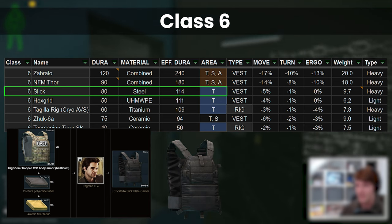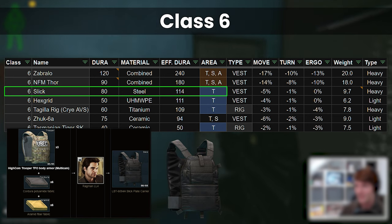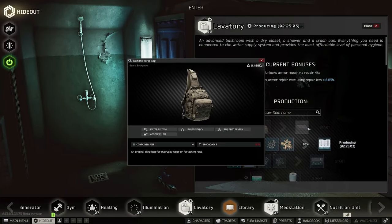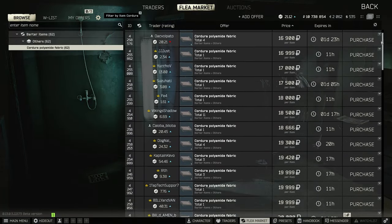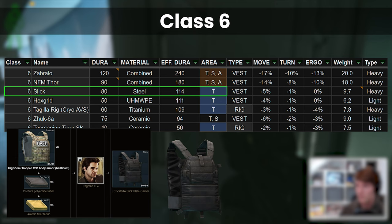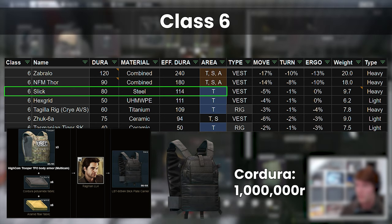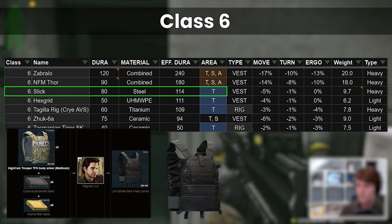The Ragman 4 barter requires 3 trooper armours, which are hard to find under 100k, as well as 6 Kajura and 6 Aramid, totalling somewhere around 470–500k rubles. I often see people saying they can craft the Kajura and Aramid themselves so it doesn't cost as much, but this is missing the point — those find-in-raid craft outputs could have been sold, and the money used to buy something else. It doesn't actually make any difference. If Kajura sold for 1 million rubles on the flea market, you wouldn't use them for the Slick barter — you'd sell them and buy different armour instead. This reasoning is just as valid with lower prices.